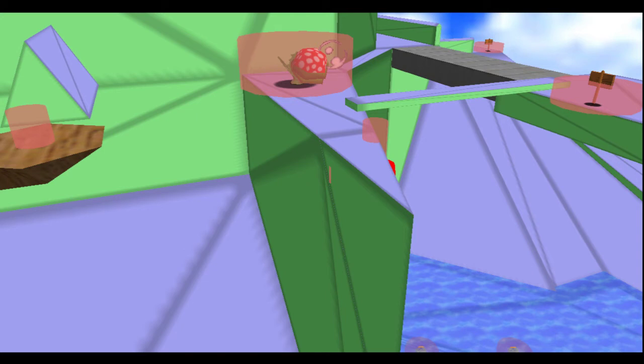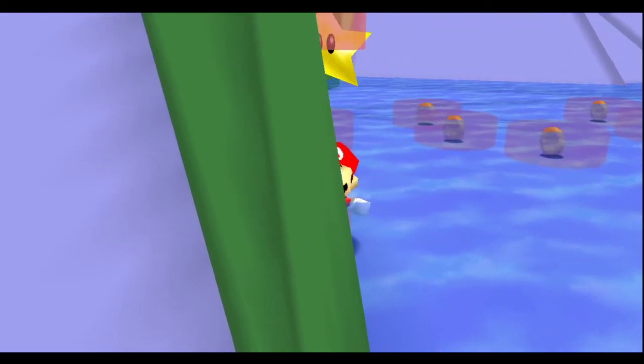This star grab means that Mario has successfully grabbed the Blast Away the Wall star. A different quirk, relating to grabbing stars while on a ledge, instantly downwarps Mario the very next frame to the bottom — the nearest floor below his visible body. He instantly starts doing the star dance, and the level fades out.